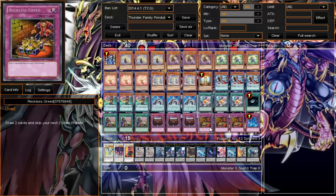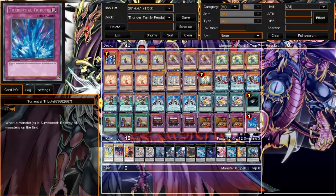We run three Reckless Greed. I know we run Royal Decree, but if you play Reckless Greed right you can draw a whole bunch of cards and get yourself set up. It's very powerful — it stacks and you can draw six cards while only skipping two draw phases, pretty much putting you two turns ahead. We run one Torrential Tribute as well — just like Dark Hole, since your opponent will probably be beating you while you're setting up, you can Torrential them or Torrential yourself to empty the field and pendulum summon.